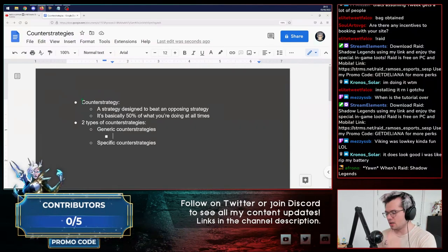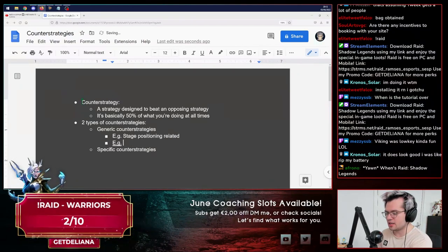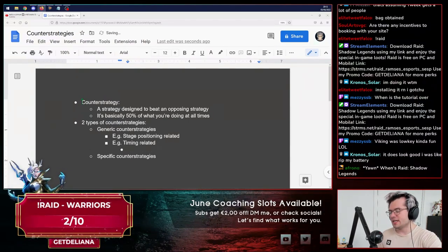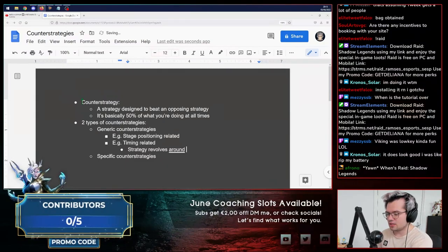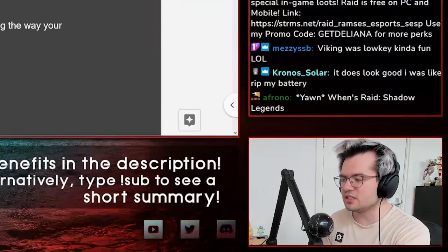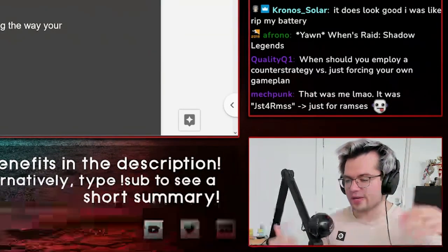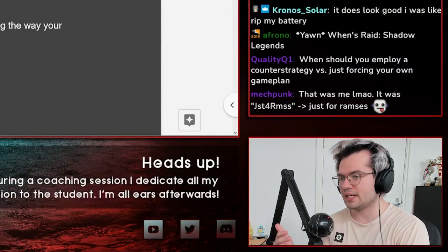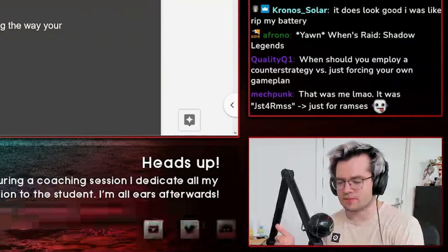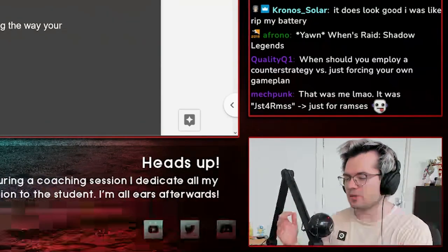Generic counter-strategies are all about generic adaptations — things that are more related to, for example, stage positioning or timing. An example would be a strategy that revolves around negating the way your opponent corners you, which is pretty universal — the dynamics of getting cornered apply to multiple different characters. So the way you counter how a Cloud corners you and the way you counter how a Pac-Man corners you is generally universally applicable. That's when we think about generic counter-strategies.